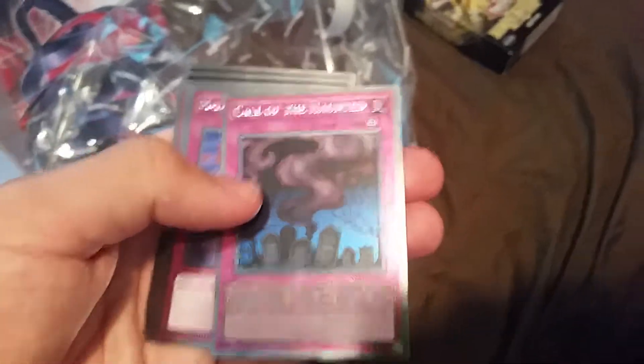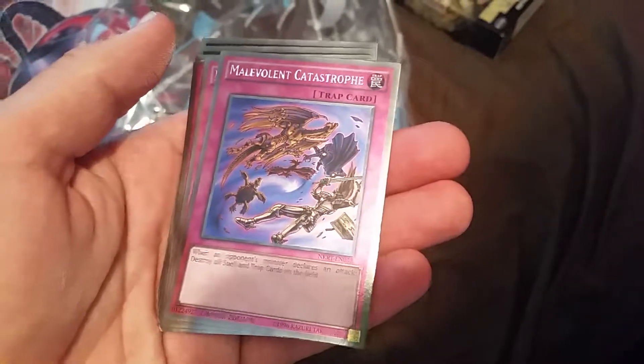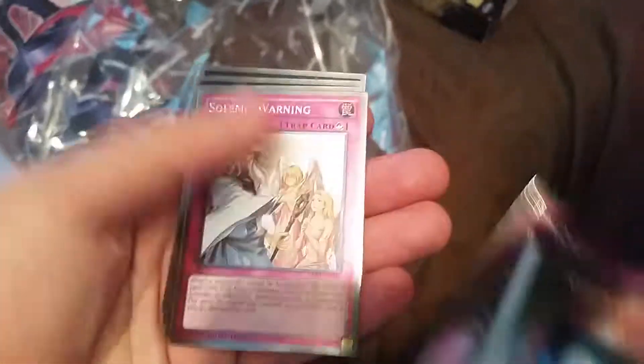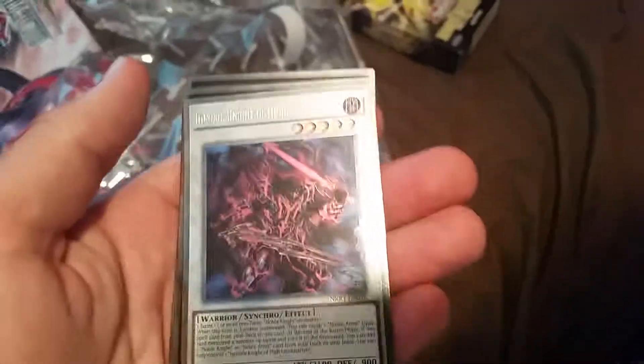We got Call of the Haunted — that's basic. We got the Malevolent Catastrophe, Dimensional Prison — gosh, that card is a douchebag. Solemn Warning is a really good card, although you gotta be really careful to use it.